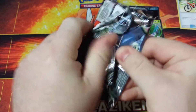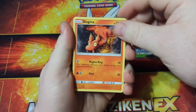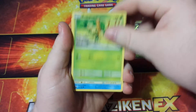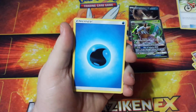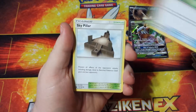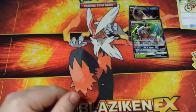And our fifth and final pack of this Celestial Storm opening. We got a Slugma, Larvitar, Whismur, a Bellsprout, a Wailmer, a Reverse Holo Vigoroth, a Grumpig, a Water Energy, a Solrock, a Life Herb, a Sky Pillar, and there is a code card for you.